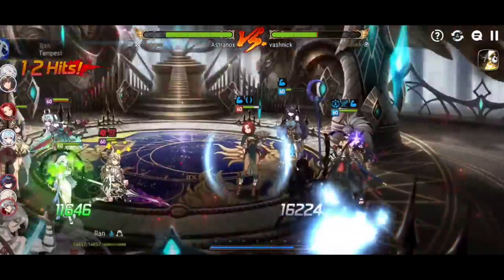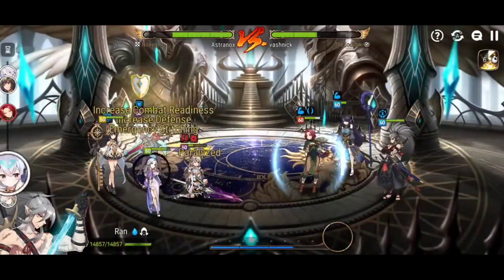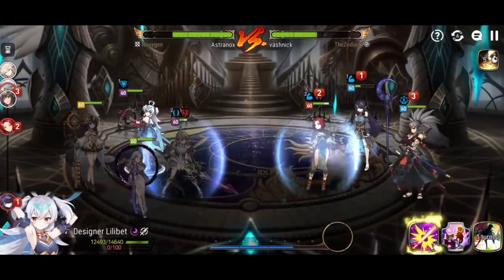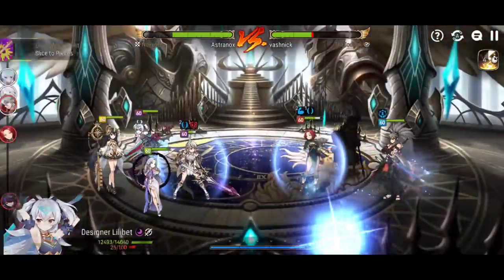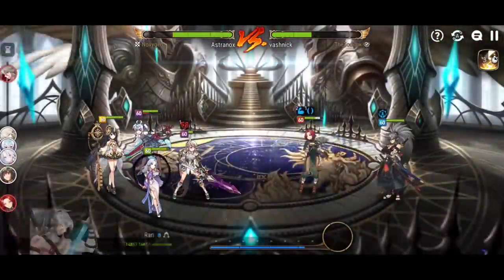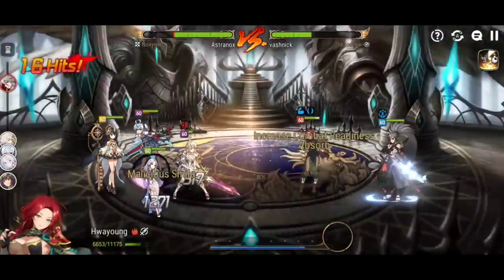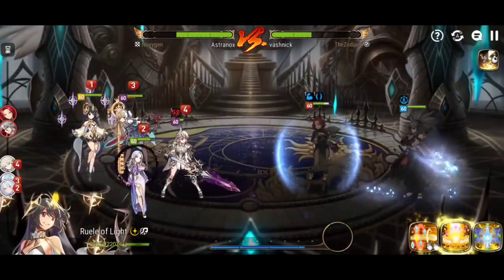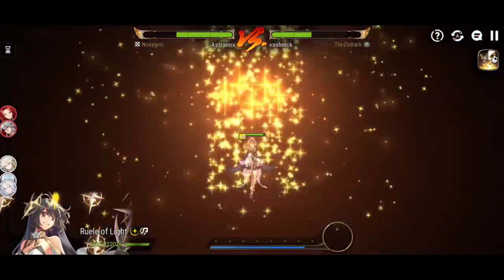Could you imagine if reflect actually reflected the portion back to the enemy and you didn't take it? And then you stack layers of protection — Aureus, Adamant Shield, Proof of Valor, Defense Buff, Healing on top of that, Barrier — it would be insane if it worked that way.